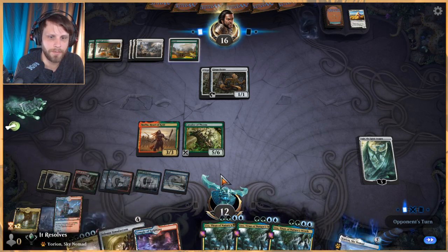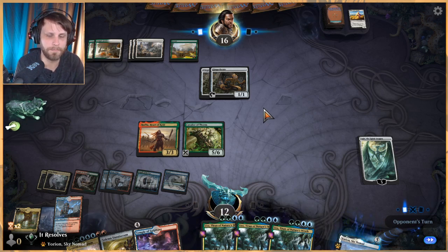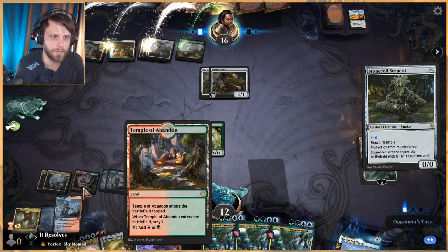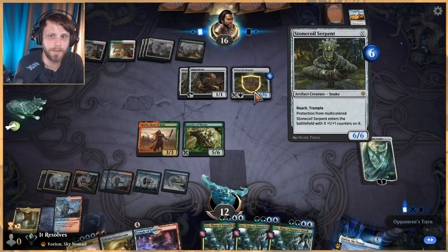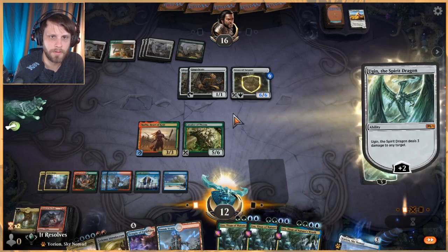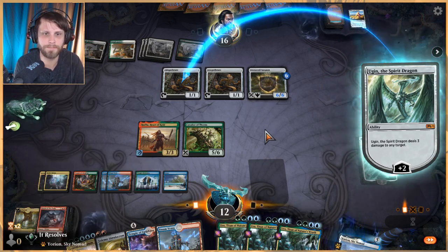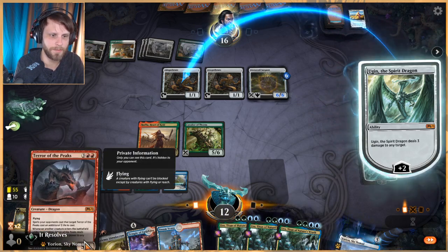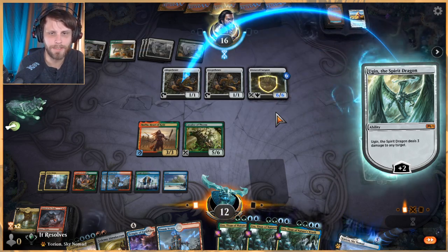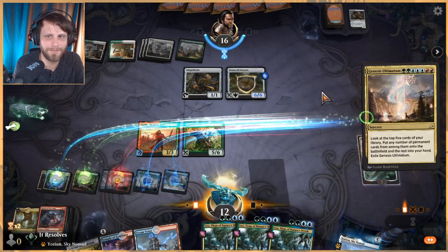Next turn we Genesis Ultimatum, hopefully hitting a lot of really good stuff, and then we're in great shape for the rest of the game. One, two, three, four, five, six, seven — yeah. That means Rada can't block it. We're dealing three here — gotta get rid of that, no doubt about it. Yes! Terror of the Peaks — look at that! Terror of the Peaks and Genesis Ultimatum — you love to see it. Interesting that they just played a giant Stone Coil Serpent but I guess that works. Get it out of there. Let's Genesis Ultimatum.